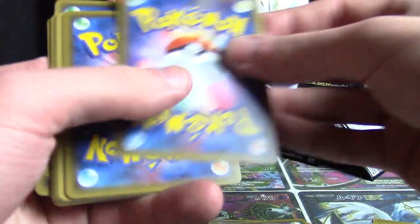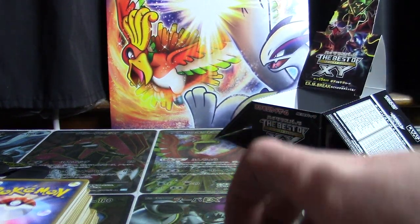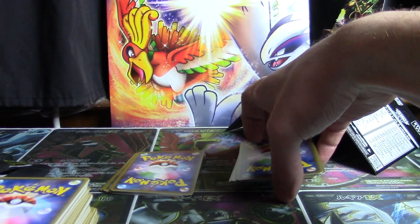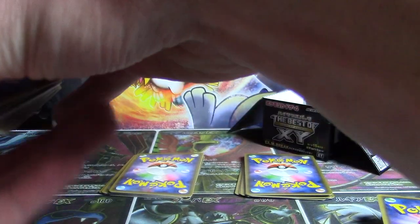So we've card-tricked our way away, and now we have EXs here, Mirror Foils, and a potential Full Art there. Let's go through the regular Pokemon cards, Trainers, Energies, and things like that.